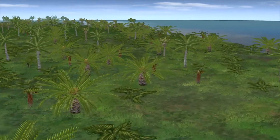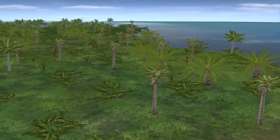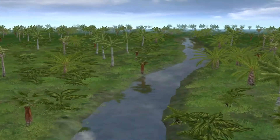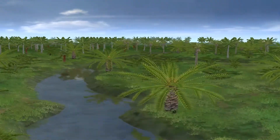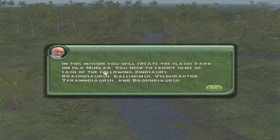As you might notice already, it's already much, much quieter, which is fine — there's really not a whole lot of sounds you've got to hear. We are looking at Isla Nublar, the original Jurassic Park island. In this mission you will create the classic park on Isla Nublar. You need to exhibit each of the following dinosaurs: Brachiosauruses, Gallimimuses, Velociraptors, Tyrannosaurus, and Dilophosaurus.